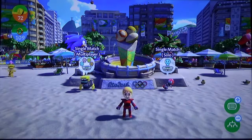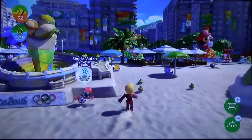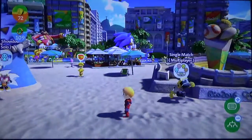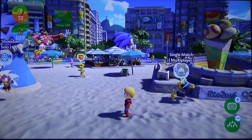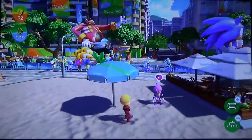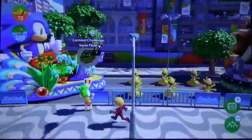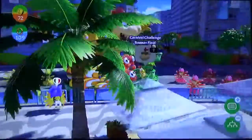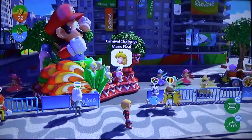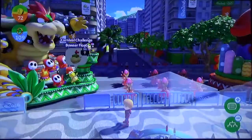Right now, folks, I am going to be doing another part of this video. And behind me, you can see those are Carnival Floats for the Carnival Challenge. As you can see, there are four kinds. That's the Dr. Eggman Float, the Sonic Float — this one I just completed with the Challenge — and also the Bowser Float and the Mario Float. You can see the heroes and villains on that side.